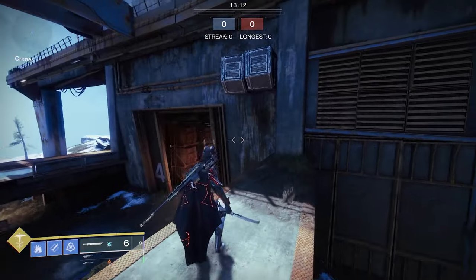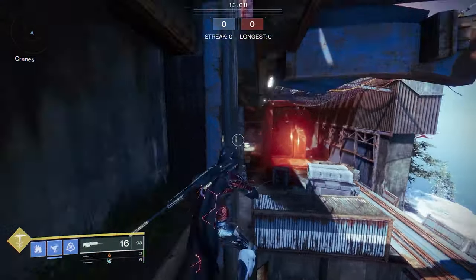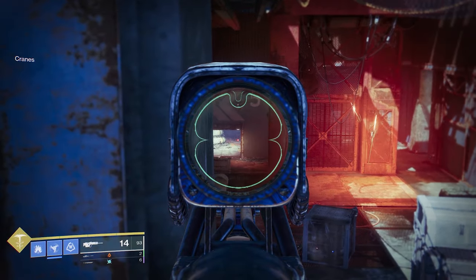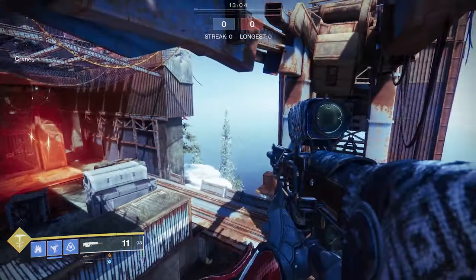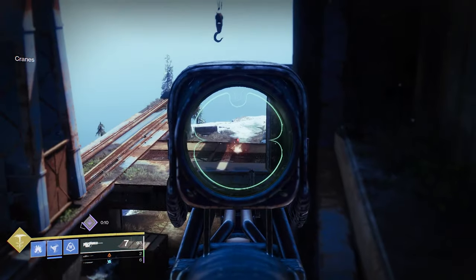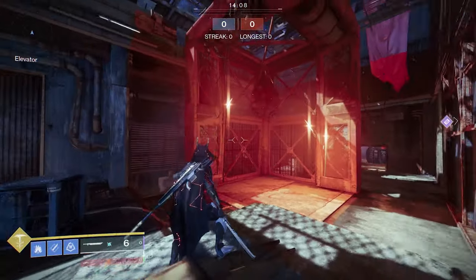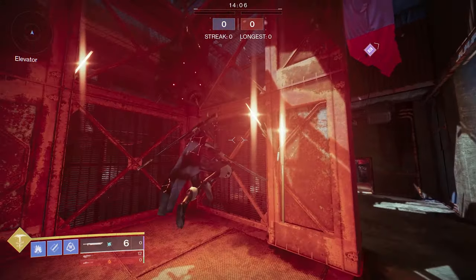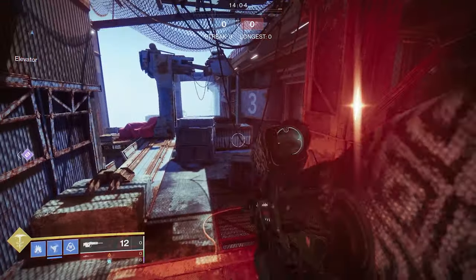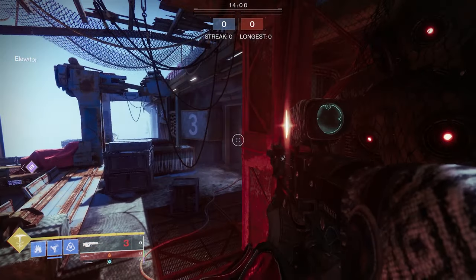At cranes, there's actually a really nice spot where you can jump up on top of this vent and see every major point of the map that's outside. Just over here at the elevator, there are three different lights hanging off the wall. All of them have collision boxes and you can stand on all of them — which means you can get some pretty good sniper shots.